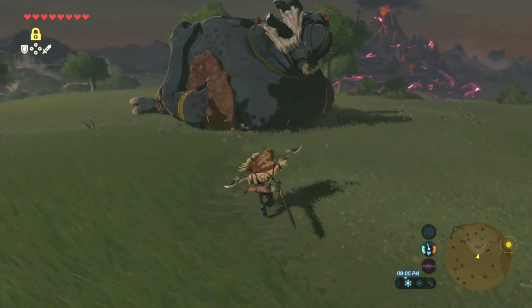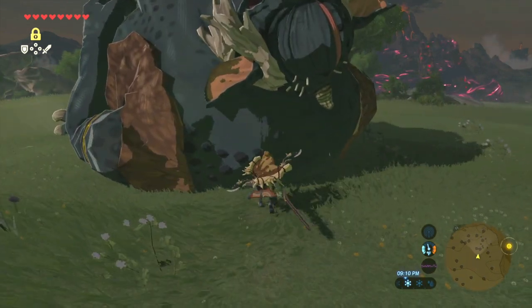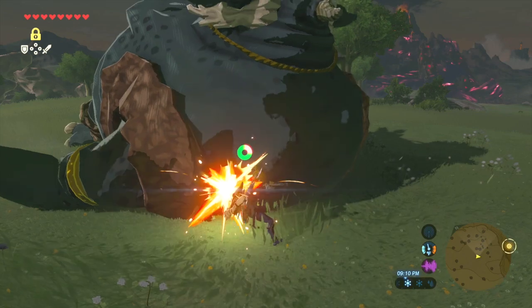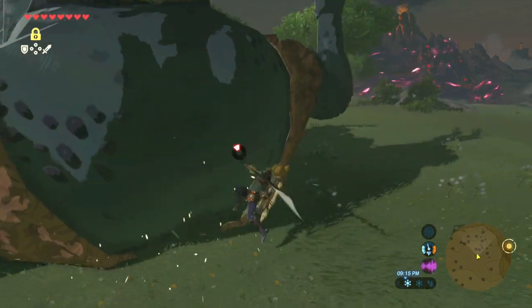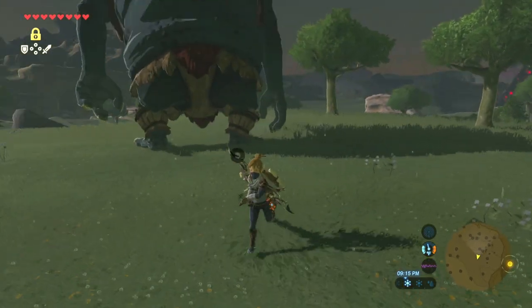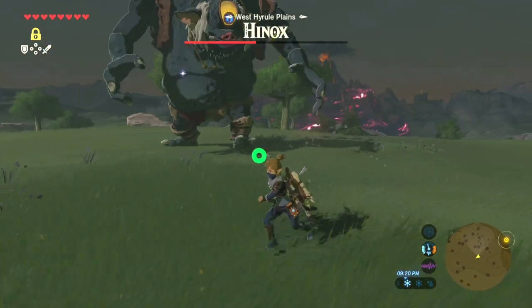Alright, I'm ready to take him down now. Be nice and quiet — I got my heavy hitter on so I can get a good hit. I'll get him from behind because if you get him from below he'll hurt you. See, I took half his life.